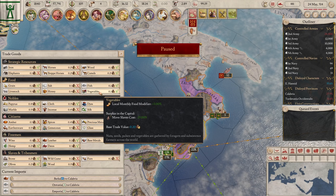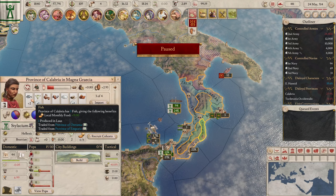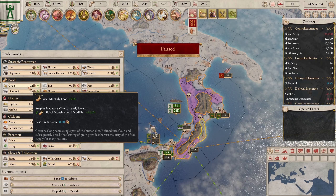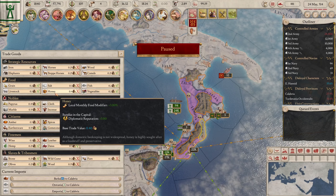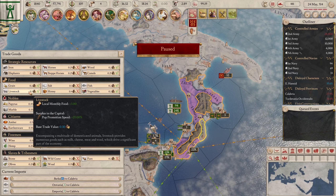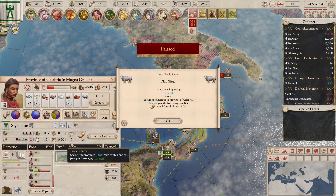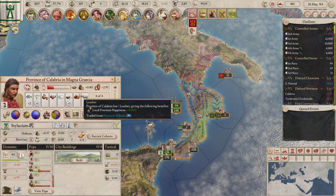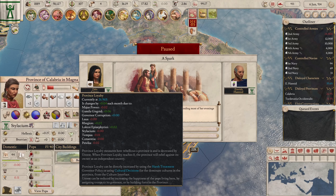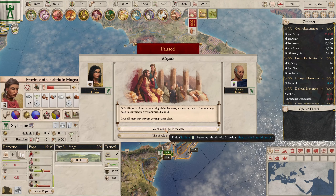We have to cancel one of these — we'll cancel slave happiness. We have a surplus of fish, so let's take some livestock for promotion speed, importing from Carthage so it's more secure. Now we're regaining food, but we lost three percent and we gain at 0.4 — that's very irritating.